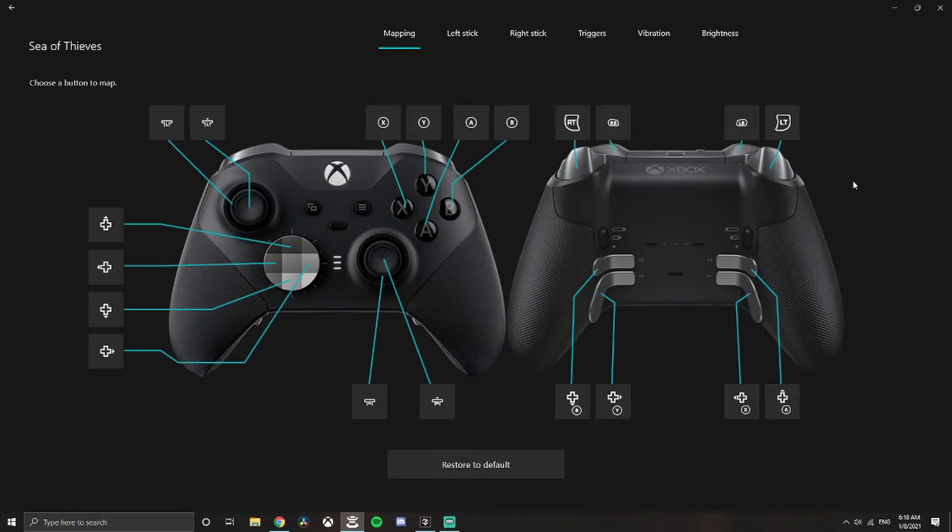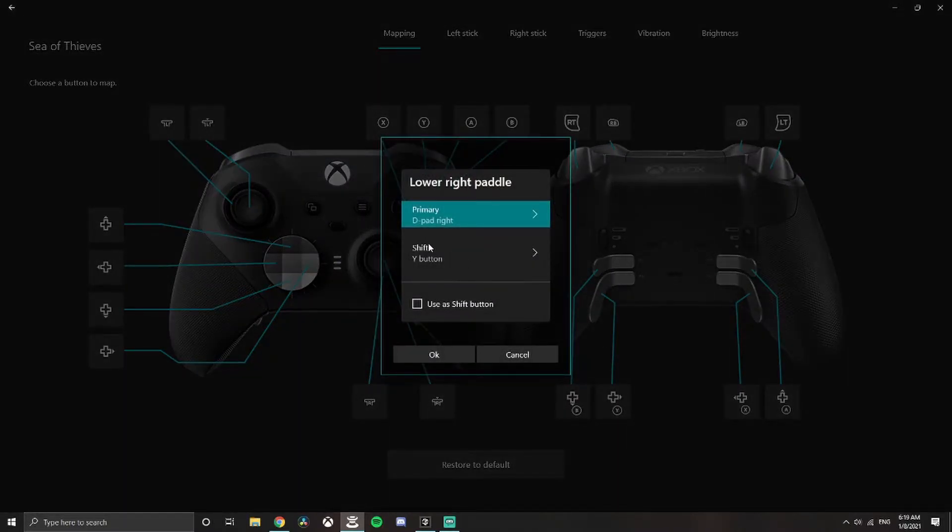Now the way I have it set up, you can do the same thing on a regular controller, but it won't be as comfortable, so feel free to play around and adjust it to your liking. All we're doing here is mapping the paddles in the back to match the D-pad. I'd recommend making yours the same as how I have it set here so that the rest of the tutorial will be easier to follow. As an example, if we go to P2, we have that set as D-pad right.